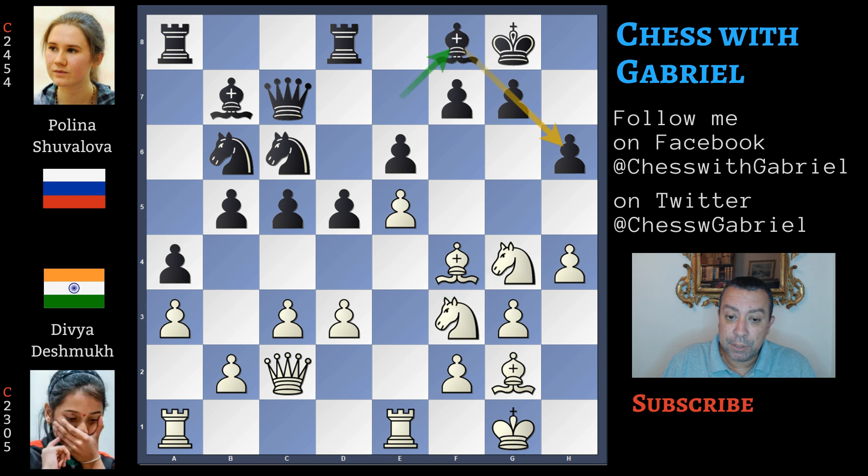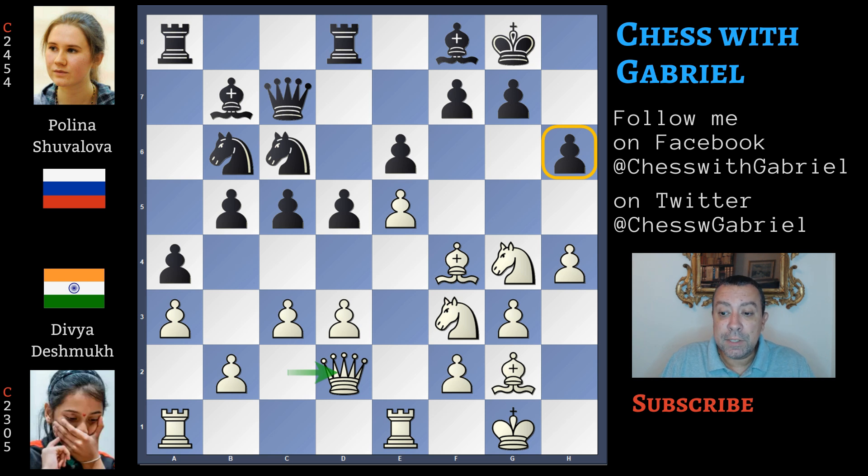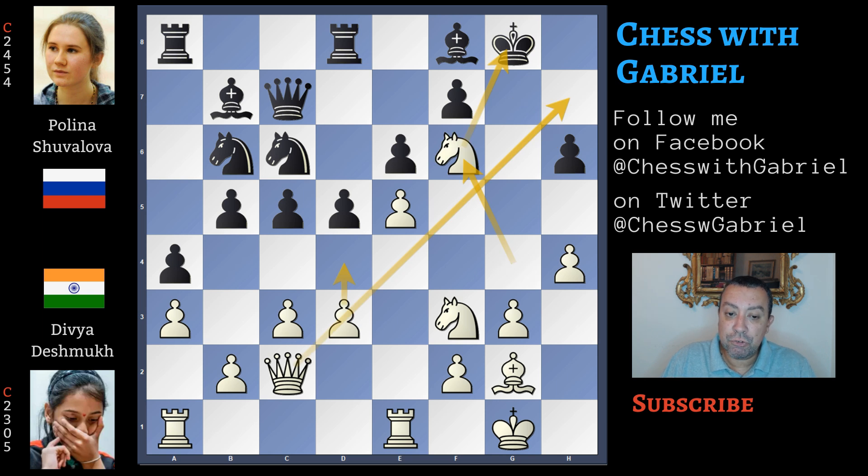Knight to g4, now bishop back to f8. We are at the first critical moment of the game because Divya increases the pressure against h6 with queen to d2, but white was already able to unleash the attack. Let's go back one move. In this position, bishop capture on h6 is crashing because black can't recapture. If g captures on h6, there is knight to f6 with check. If the king moves to h8, it's checkmate in two after d4 — nothing can stop the queen checkmate.